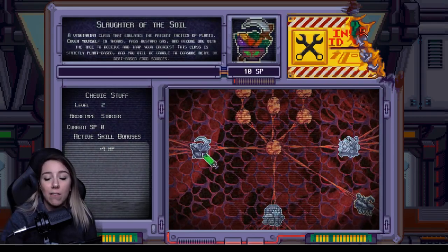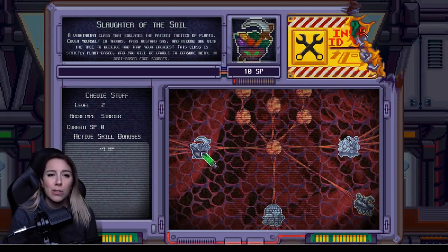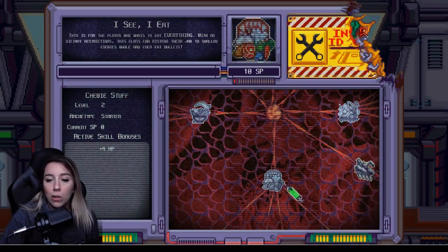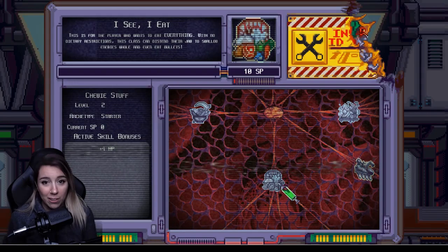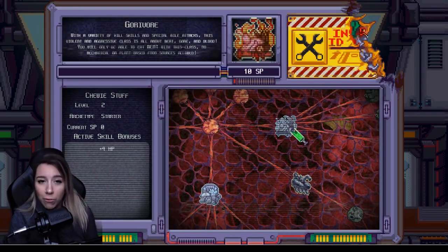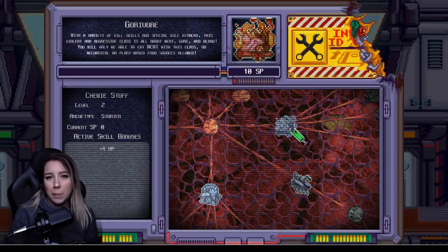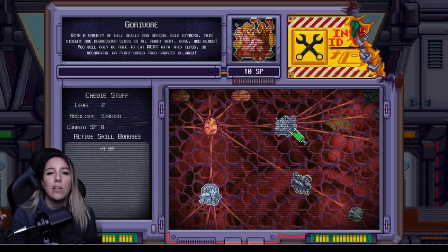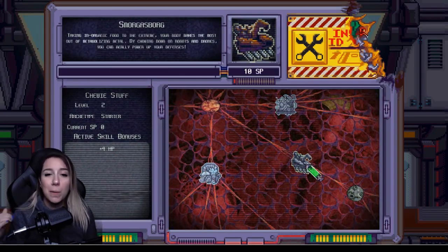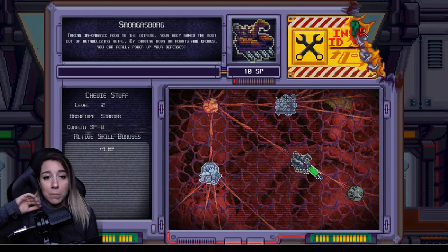When you really get into it and get a lot more skill points, you can decide which diet you want to have. You can do the Slaughter of the Soil — that's basically your vegetarian class, and you get certain perks by going through that tree. You can do the I See I Eat class, which means you eat everything — you can even eat projectiles coming from your enemies, which is pretty cool. You can be the Gore-avor, so you only eat meat and nothing but meat — it's a very aggressive class because you're a lot more violent and you have special bile attacks, so you can throw up on your enemies. And then you have Smorgasbord, which basically means you're a robobor — you only eat metal and robots, which is pretty cool, but they have their own skill tree as well.